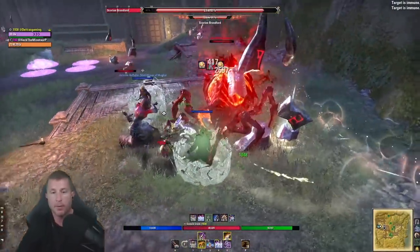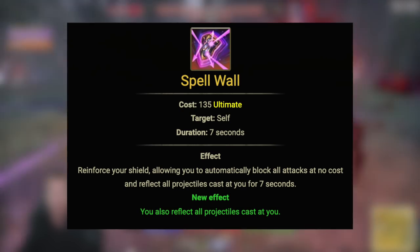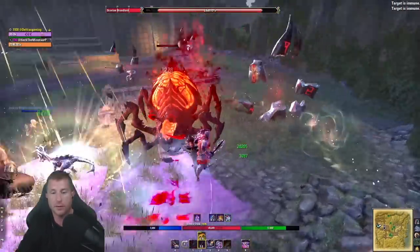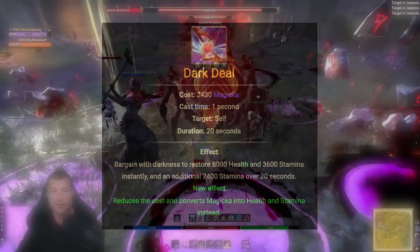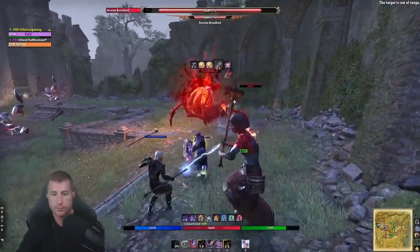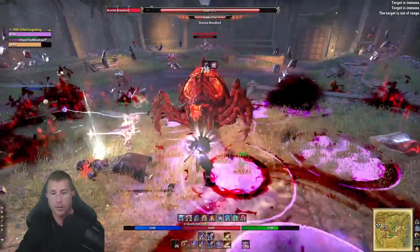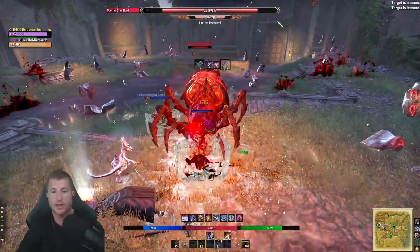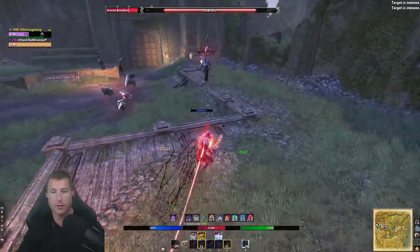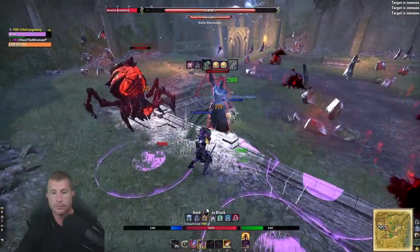Another flex ultimate is Spell Wall from sword and shield, which gives you seven seconds of free blocking when you're completely out of stamina. During those seven seconds I bar-swap and spam Dark Deal to exchange magicka for stamina — an infinite sustain loop. Also be aware of incoming heavy attacks (indicated by sparkly lines above a mob): when they happen, block or dodge, then use that window to fully charge your own heavy attack and recover stamina.